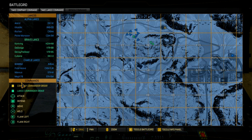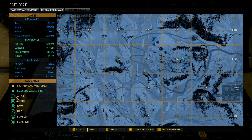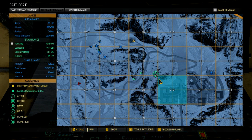Our commands here are as follows. In yellow you have company commander orders; lance commander orders are in that ugly teal. The attack is this circular icon, then you have defend, move, hold, flank left, and flank right. I'm going to give the order to attack right now. All I had to do was left click, choose the lance I wanted — which in this case is Bravo — and then give the order.